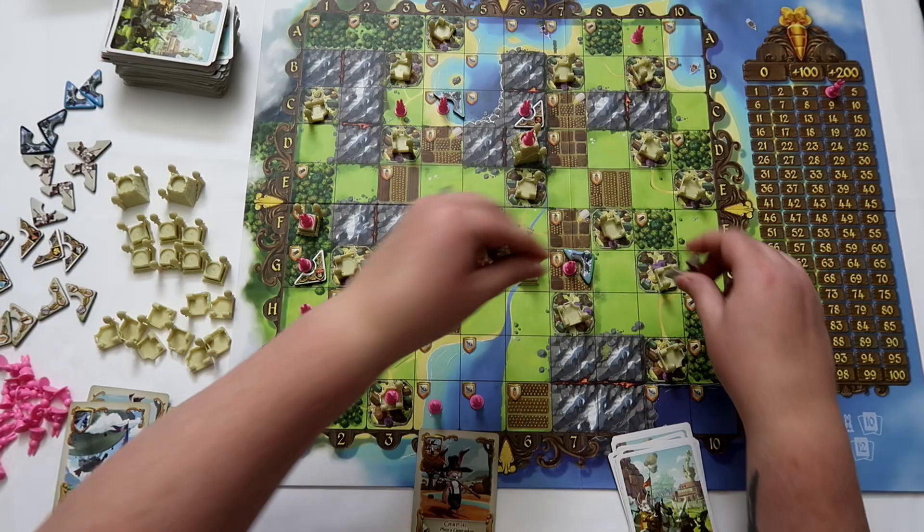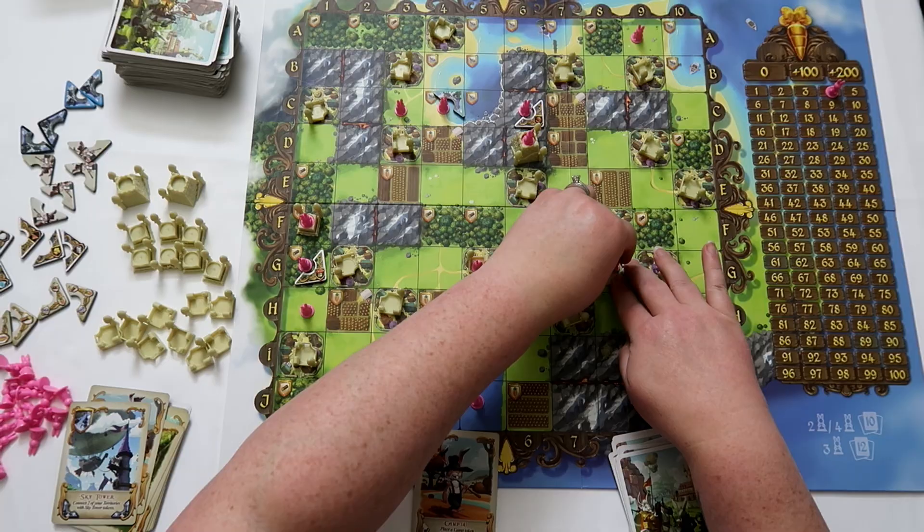If it would be helpful to connect a couple of areas, I might grab a spot. I'm allowed to occupy that space unless another player ends up playing that same territory — they can remove me and take over. So it can be a gamble. In a two-player game some territories are going to get discarded, so camp cards can definitely come in handy, but you just don't know where that card is.